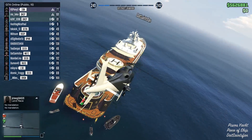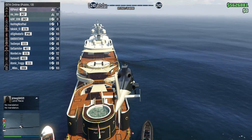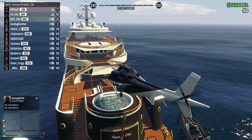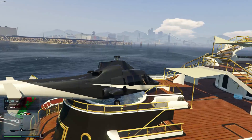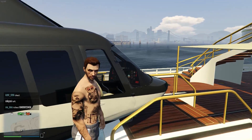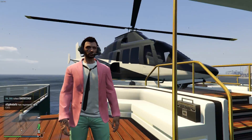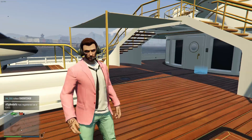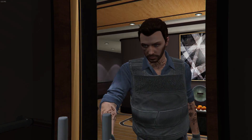This next one is how to get the pilot headset — super simple. You need a yacht with a helicopter that puts on a pilot headset. Park the helicopter over the hot tub so you're wearing hot tub clothing while in the helicopter, then hop out and walk away. Your outfit should appear with the pilot headset on. Save it at a gun store just to be safe.